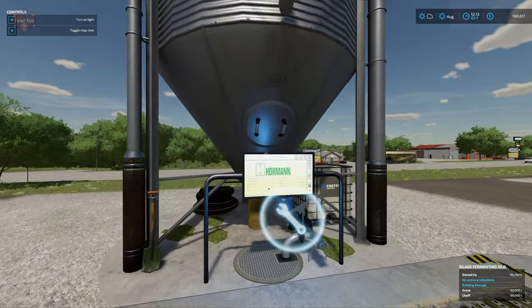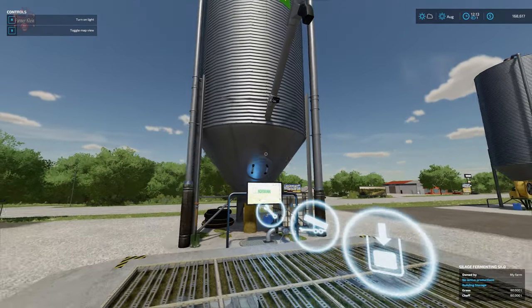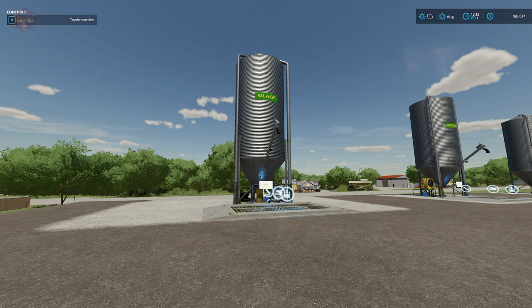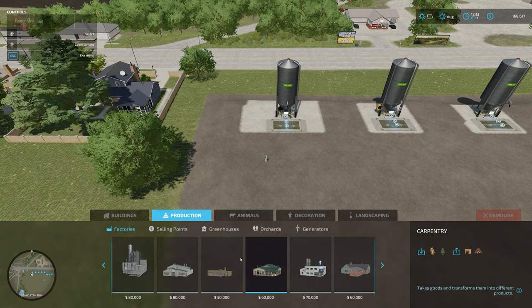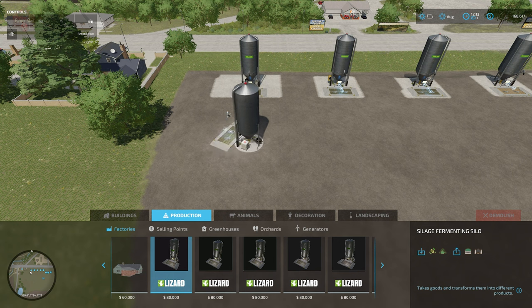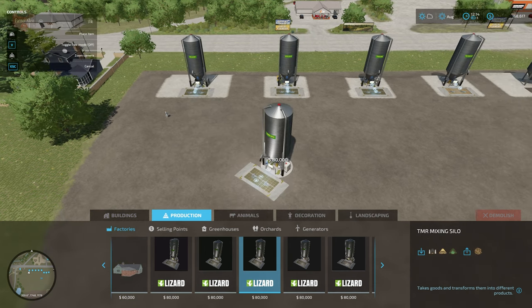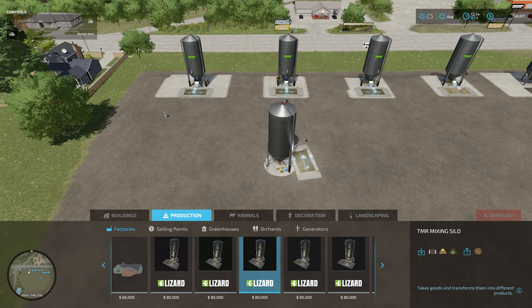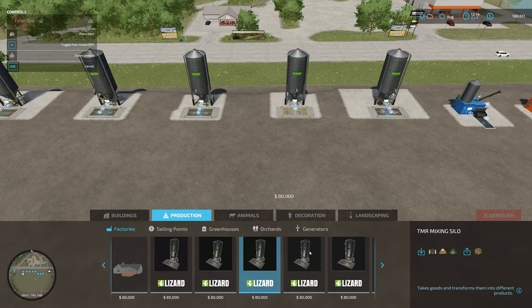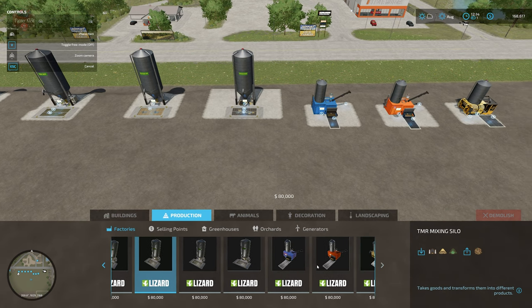If you walk up to the wrench, it gives you the ability to turn on and off a spotlight. In build mode, go to production and scroll over — they are all $80,000 a piece, fairly small, and will freely rotate 360 degrees. The spacing you see here is approximately how close they can be before interfering with each other, unless you enable free place mode, which allows them much closer together.